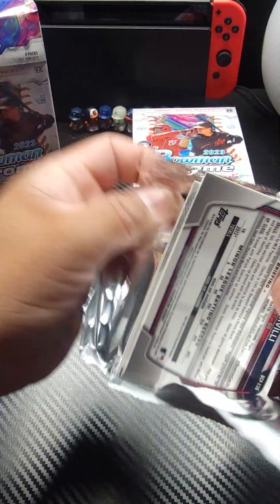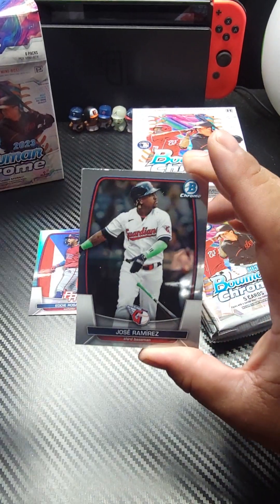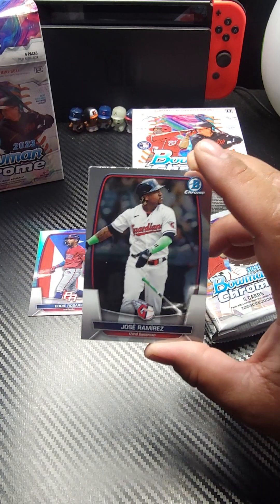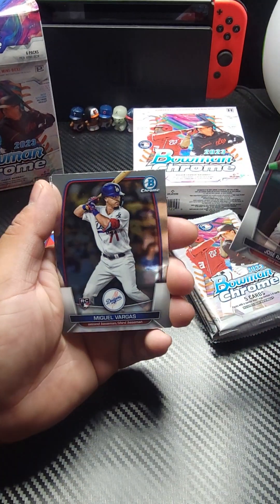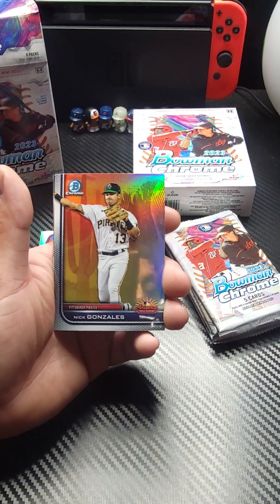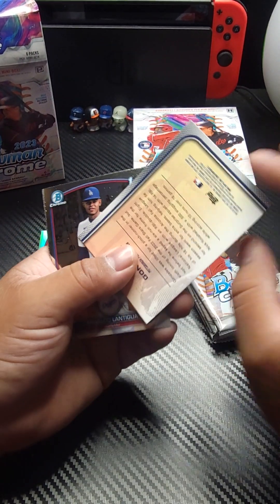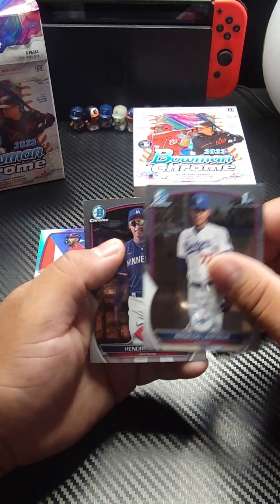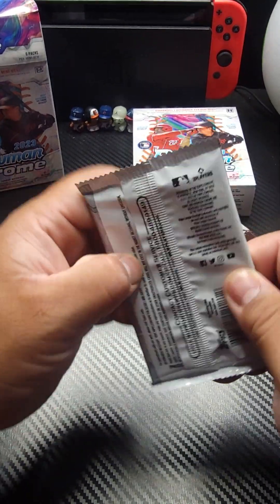Pack number two. We got Jose Ramirez starting this off. I'm watching Guardians of the Galaxy — I love that movie, it makes me laugh. We got Miguel Vargas rookie card right there. He's getting better. We got Nick Gonzalez for the Arizona Fall League card there — just an insert, not numbered. Arnaldo Lantigua — that's a hell of a name. And Henry Chivilli finishing that pack off.